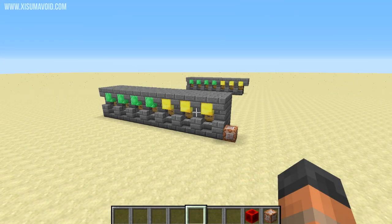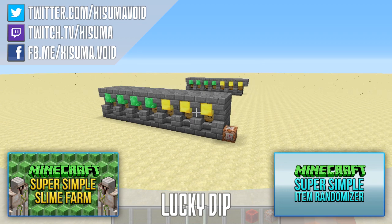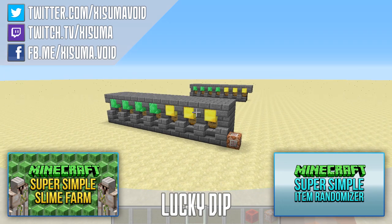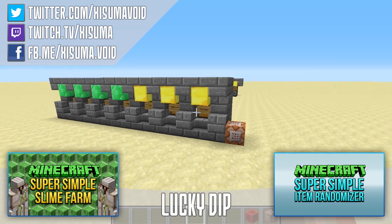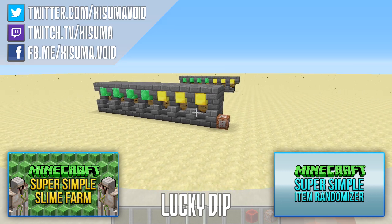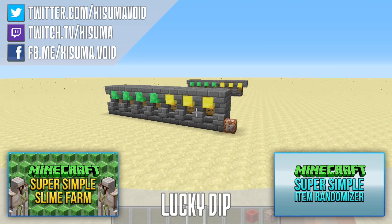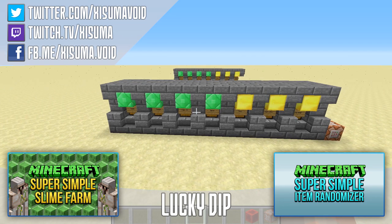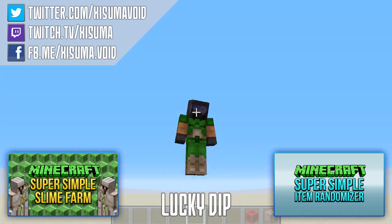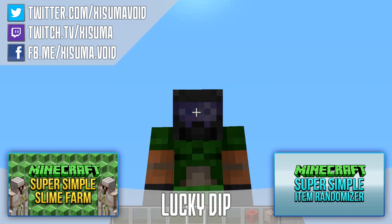That is it for this Minecraft tutorial. There isn't going to be a world download, just the command block in the description box below so you can paste it into your world. If you want to rebuild this yourself, go check out that tutorial — you'll learn how to build the randomizer and then just put all your ideas in there. If you'd like to share some idea lists with me, maybe other ways we could put things together for redstone challenges and things like that, then the comments is the place to go. That's going to be it for this video — if you have enjoyed it, please do leave a like, it will always be appreciated. Thank you very much for watching and I'll catch you next time.